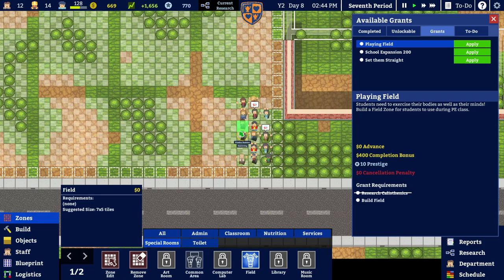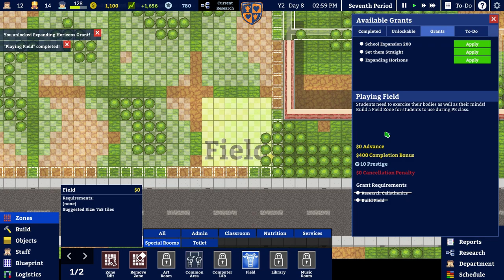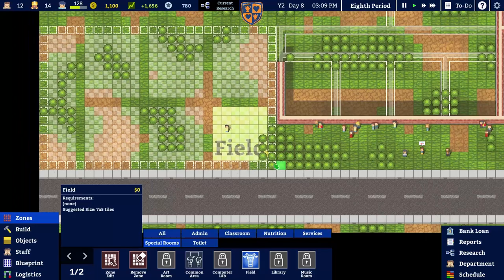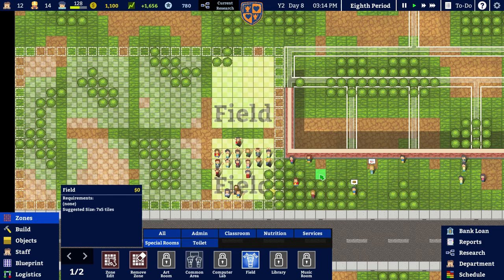Let's just zone the field — they all come here anyway. Why don't we just go 'this is a field'? We can apply for that and we should get ourselves 400 monies — neither here nor there, but 10 prestige! Expanding horizons — we need to do knowledge bank which is four grand, then build a library, and it's all getting expensive. But we have a field in place — a fairly rubbishy field, but it's a field nonetheless. Let's put another field out as well — let's just do two fields, why the heck not?